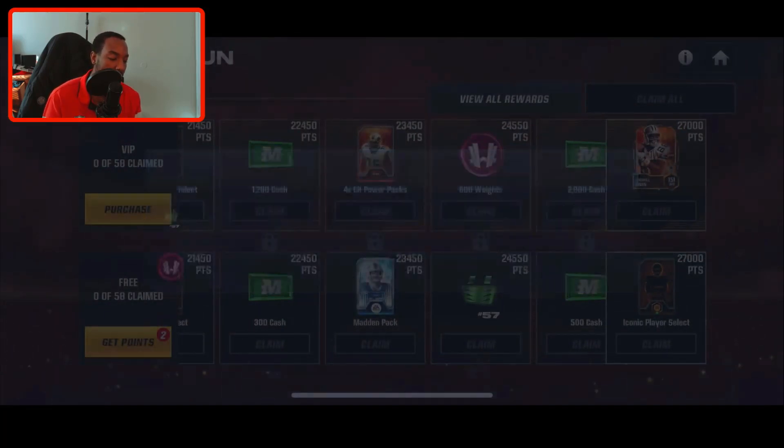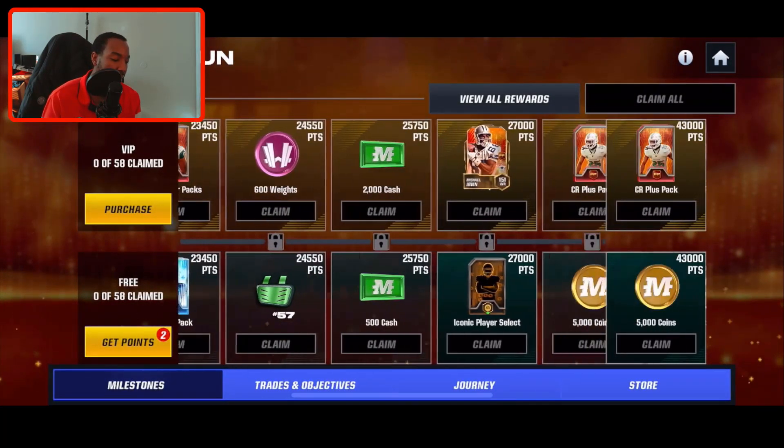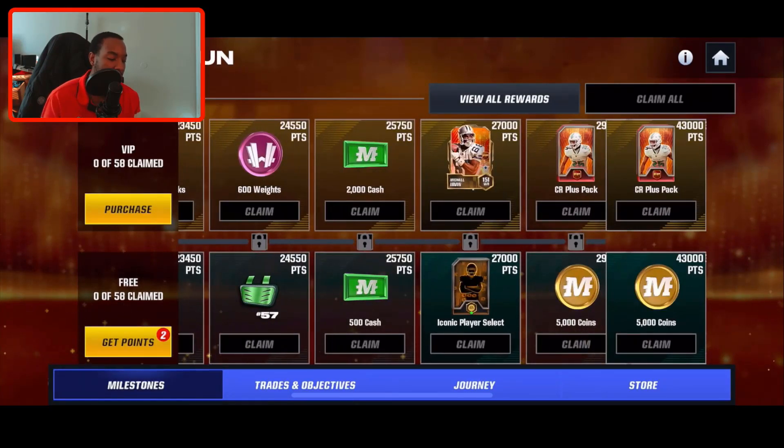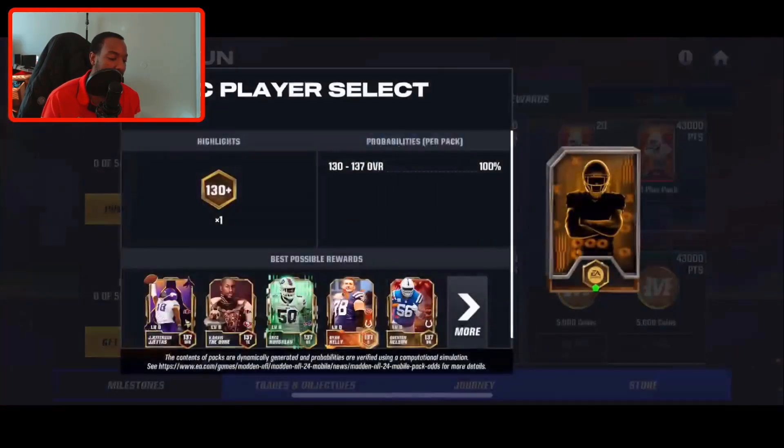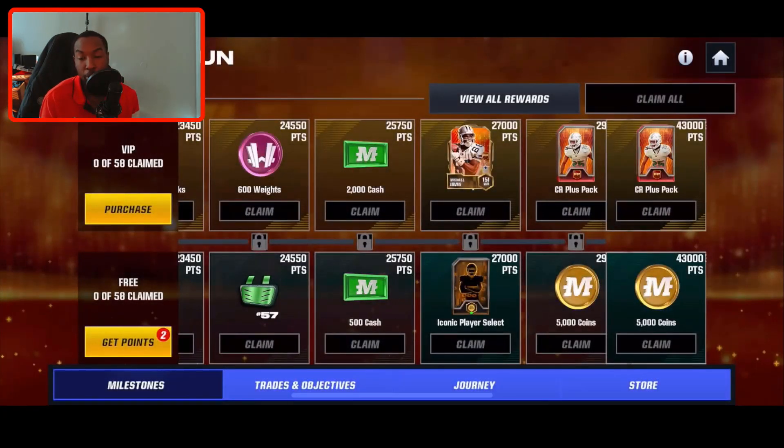You get the back plate from the Champ Run milestones. Once you reach 24,550 points, that's going to grant you the mouth guard. Then the iconic player select — you can get one at 27,000 points — that's pretty much granting you a 130 to 137 overall.